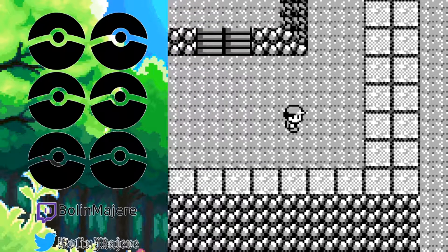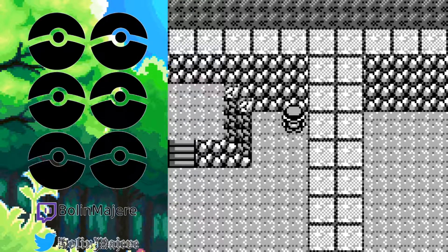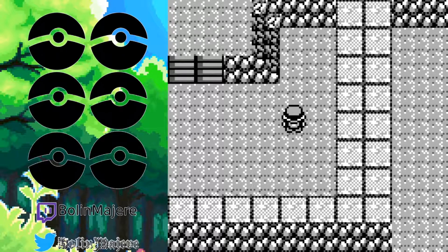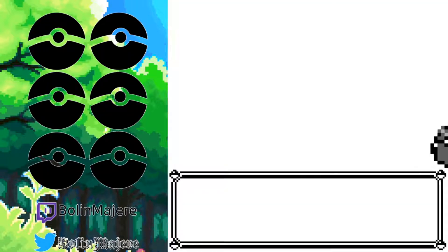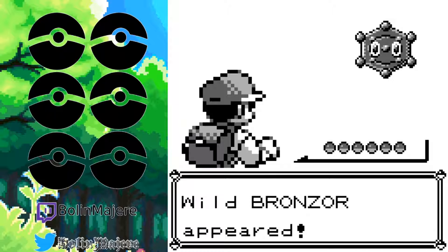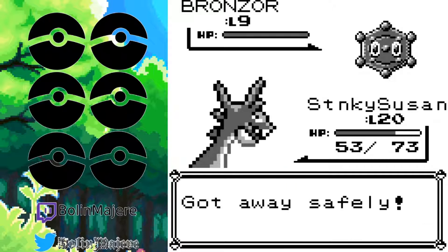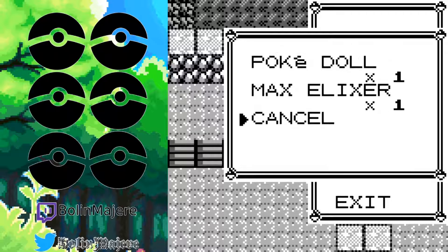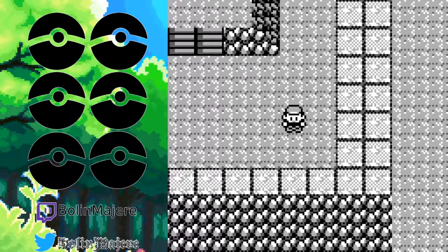There's a hidden item over here somewhere. I'm going to try to save as many elixirs and ethers as I possibly can for when we fight Steve in the Elite Four, because those are going to be incredibly important in the end. I'm going to switch to Phillip — do I have a potion? I still have that PokeDoll, I probably should have deposited it.